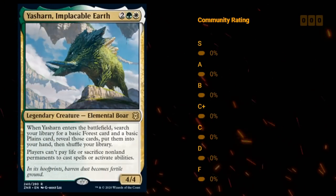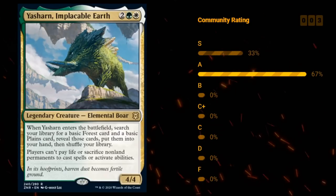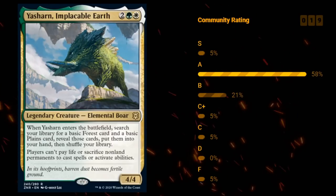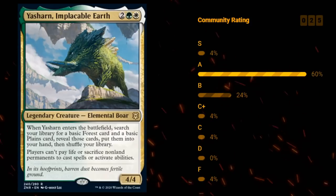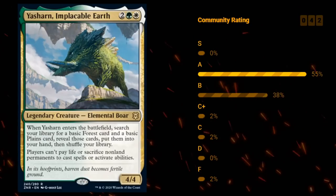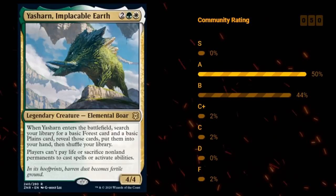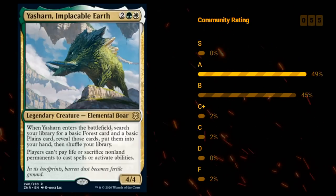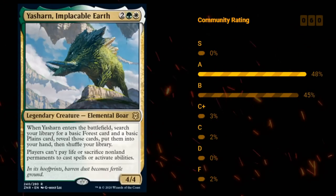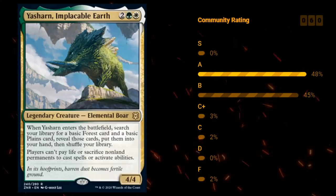Then we have Yasharn, Implacable Earth — 4 mana for a 4/4 legendary elemental boar at rare. When Yasharn enters the battlefield, you get to search your library for a basic Forest card and a basic Plains card, reveal them, and put them into your hand. Players also can't pay life or sacrifice non-land permanents to cast spells or activate abilities — mainly relevant against black decks. Getting to put a forest and plains in your hand is quite valuable for landfall synergies and thins out the deck, and you get a 4-mana 4/4 on top. Yasharn seems great — definitely worthy of an A rating.